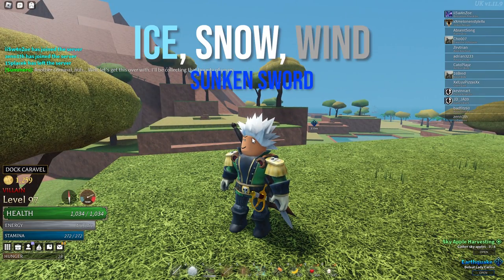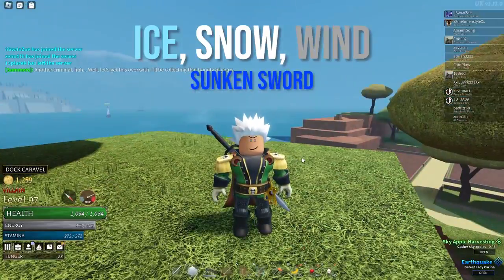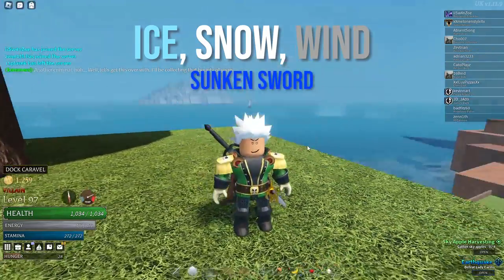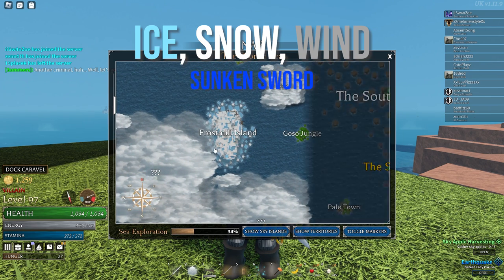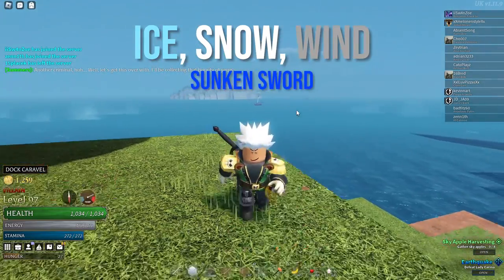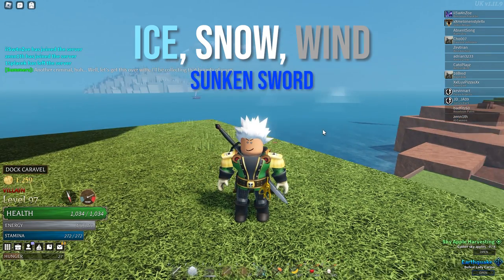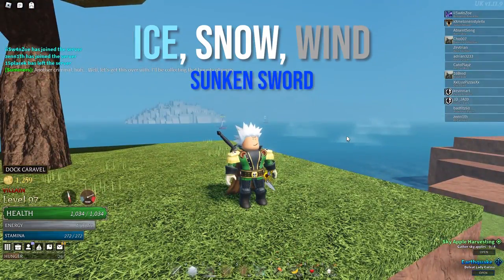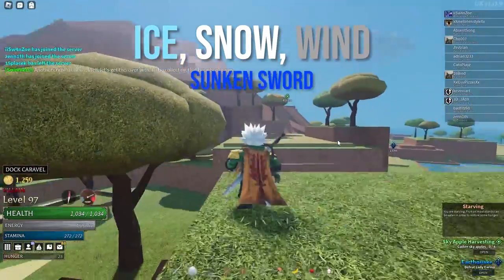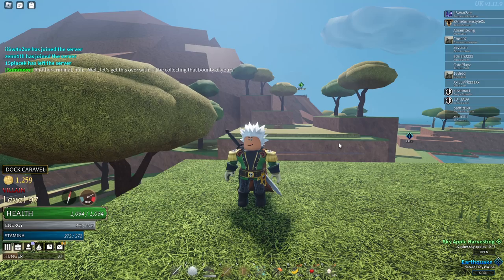Moving on, we have ice, snow, and wind — and you should already know I'm talking about the Sunken Sword. These three magics activate freezing on soaked enemies. Wind doesn't activate freezing on soaked enemies directly, but it does activate the freezing effect in cold areas like Frostmill Island, or when in water at night. For ice and snow, the soaked effect turns into frozen since they're both cold-based magics. The Sunken Sword is the best weapon here because it applies the soaked effect, which synergizes perfectly with these magics, and the E-M combo move is really solid.